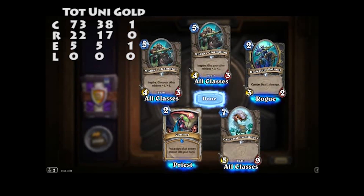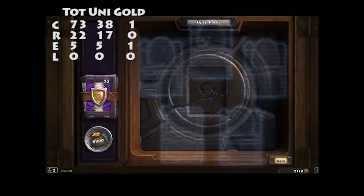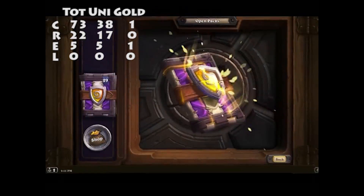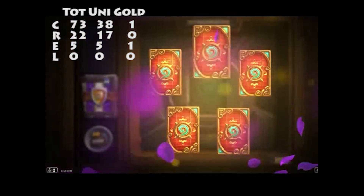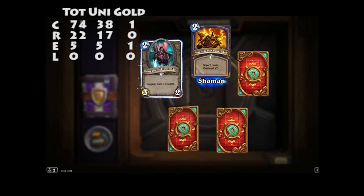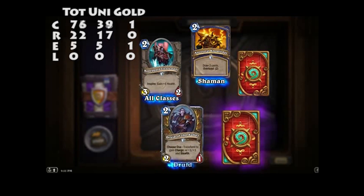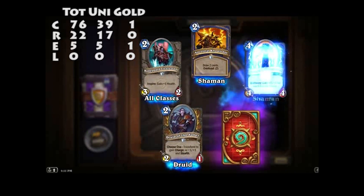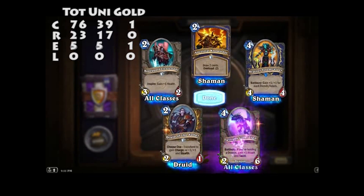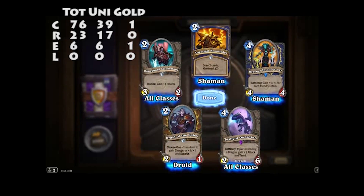Convert — put a copy of an enemy minion into your hand. We've got about five Epics now, one every four packs. There's another Epic. Ancestral Knowledge, Vanguard Lieutenant, Druid of the Saber. Draenei Totem Carvers — I think there's three of those. Twilight Guardian — if you're holding a dragon, gain plus one attack and Taunt. That's good. I need that card — need a couple of those in fact.